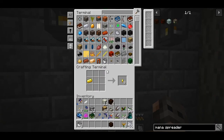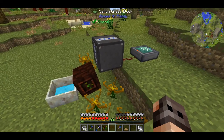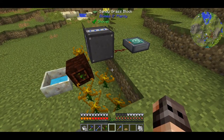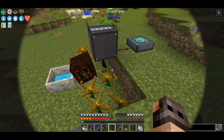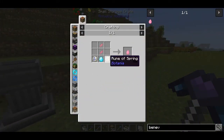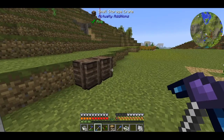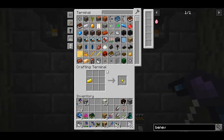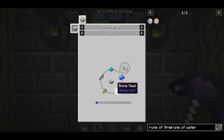I also forgot the mana spreader. I planted 8 endoflames, put a precision dropper on pulse mode and added a timer from RF Tools which makes the dropper drop a piece of coal every 100 ticks - 5 seconds in game. I added another mana spreader for the runic altar, and with the wand of the forest you can check where the mana is going. I want to craft some rods, rings and charms from Botania which all require different runes. There are 4 basic runes: fire, water, earth and air. You need these runes to make the second tier: spring, summer, autumn and winter. I'll make the runes and bring you back when I'm done.